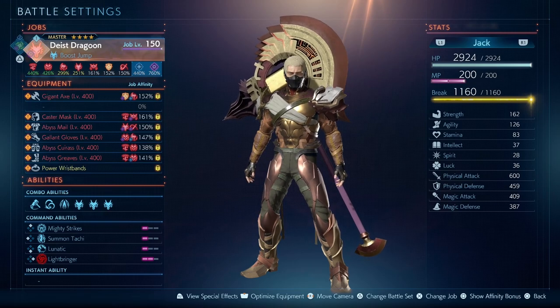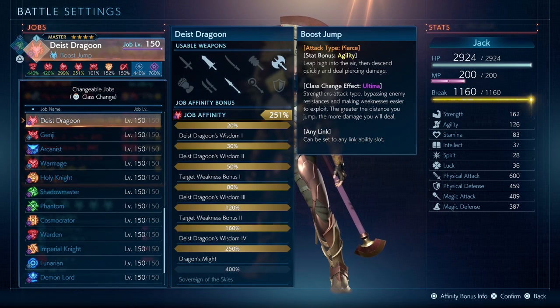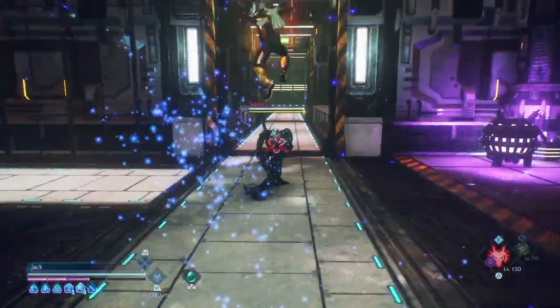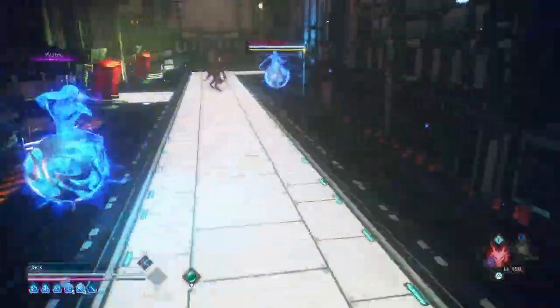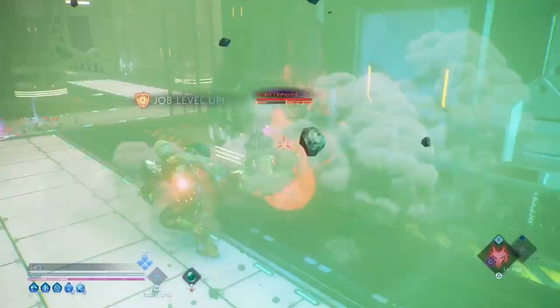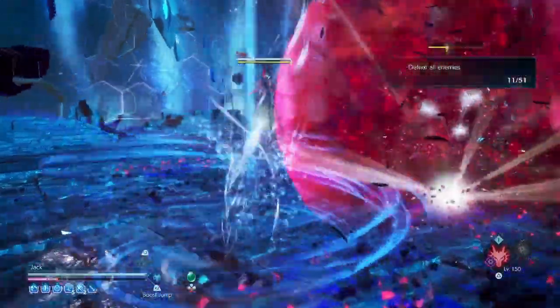Now let's look at our main Dragoon. We are going to be using the Dice Dragoon class for this build, and this class is going to make your jump ability all the more powerful. The larger the distance you cover before you land on the enemy, the more damage you will do. This ability is really amazing on smaller enemies as you can easily dodge a lot of attacks on the ground and jump your way onto enemies regardless of distance.